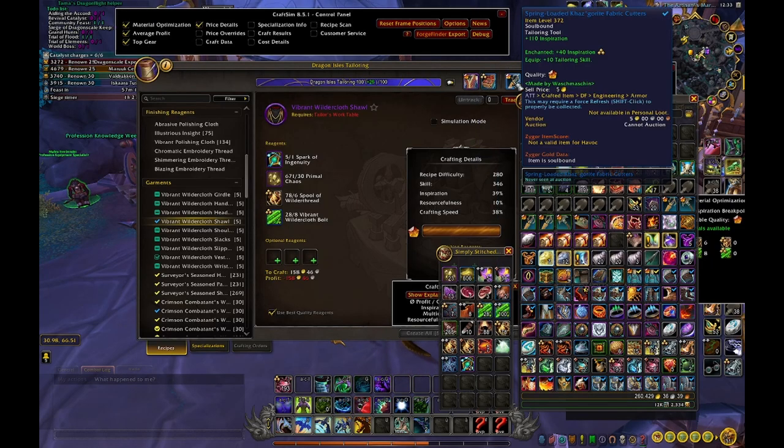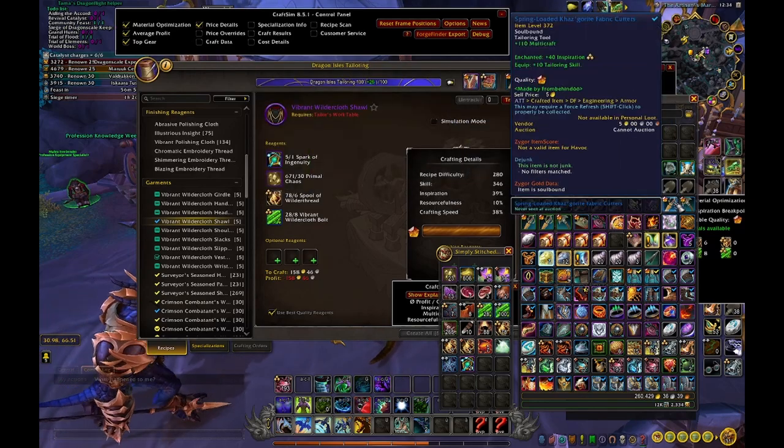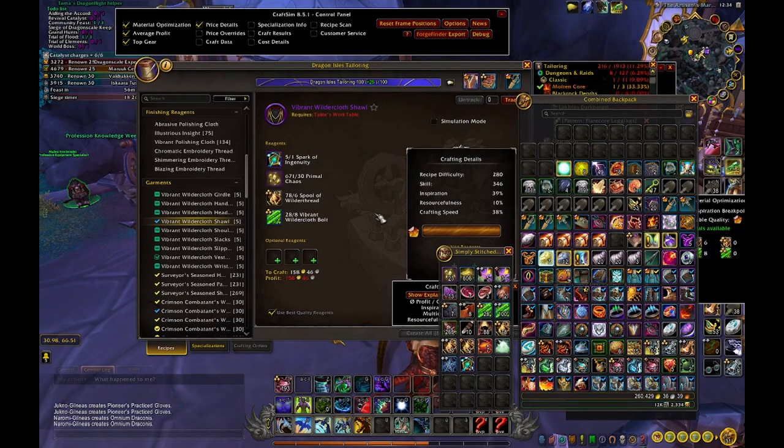For most builds you want Inspiration. Some builds actually profit more from Multicraft — for example Engineering — and very few builds profit a lot from Resourcefulness, such as Prospecting with Jewelcrafting. I basically have each tool for each of the main stats: Inspiration, Resourcefulness, and Multicraft. I skip Crafting Speed because most builds don't profit from that.